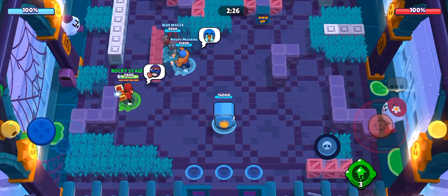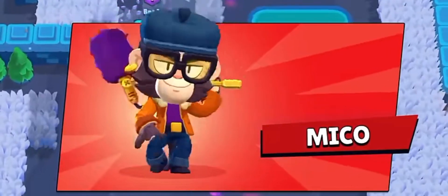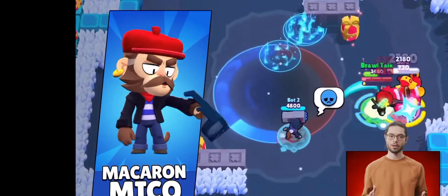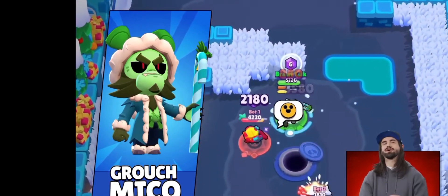Here is my breakdown of the newest Brawl Stars update, let's do it! On December 14th we were getting Mikko the monkey — this one was already confirmed, but if you didn't know about him, now you know. He's getting the Macaron Mikko skin and Grouch Mikko. Now that's an evil monkey.